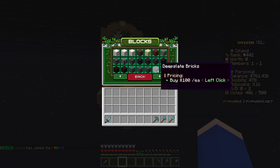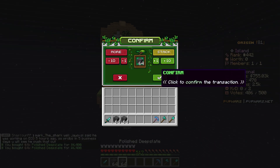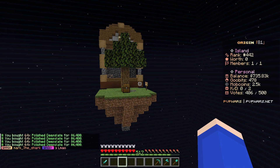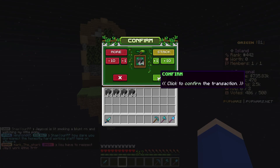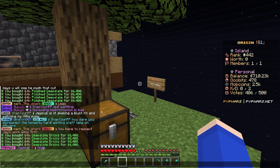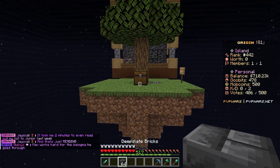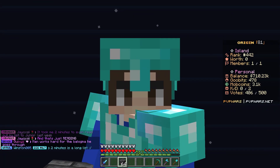I think we'll use some deep slate brick as well as polished deep slate. We'll get four stacks and use it to build a little area for our axolotl. We'll buy four stacks, and that was like 50,000 put into just blocks. The point is, we're going to build an axolotl farm to start off so we can make some income.